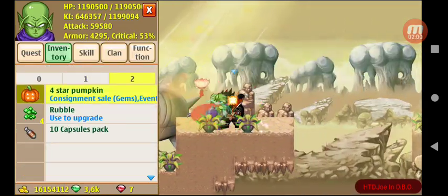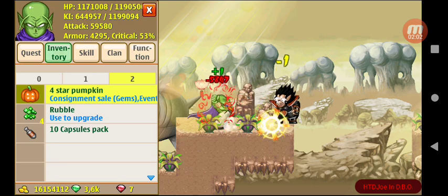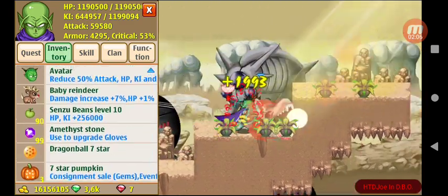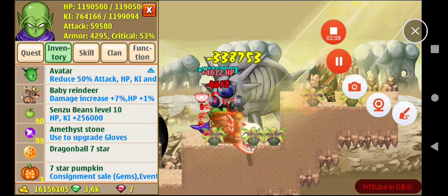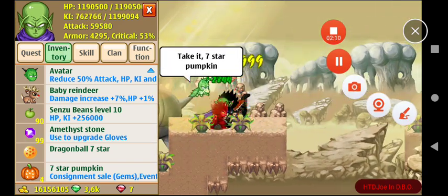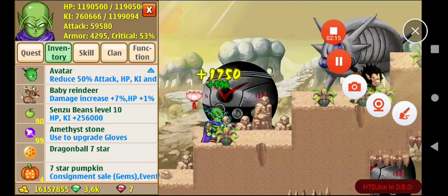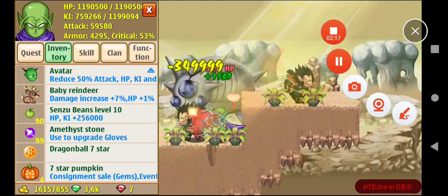One pumpkin I had from before, one I got from Borah, and as the radar goes off — there goes another one. Perfect timing. So what this is showing me is I can get about 12 accounts running.